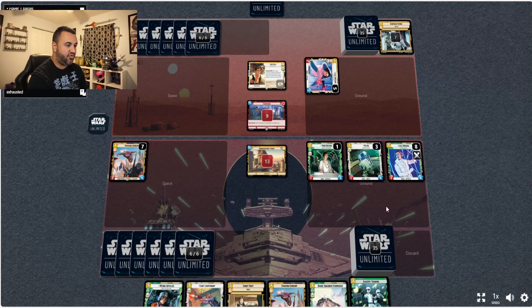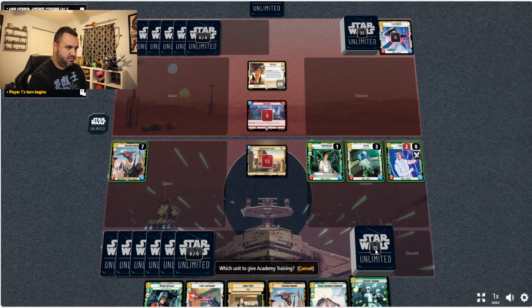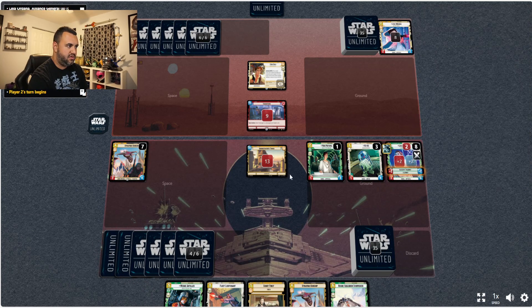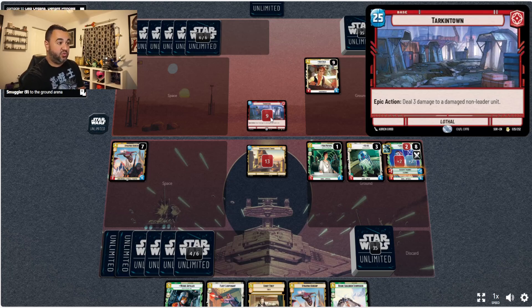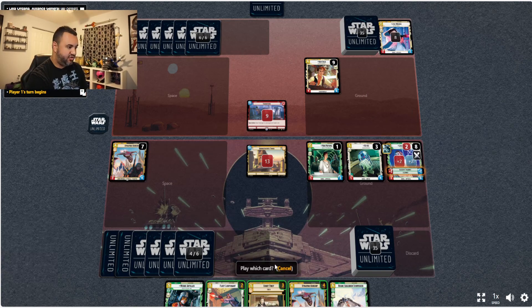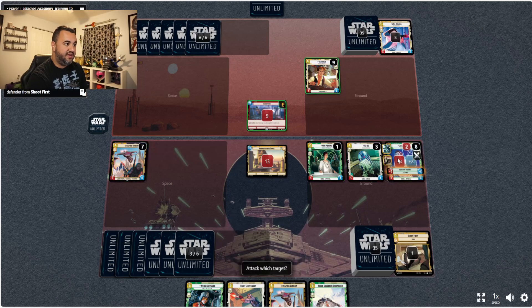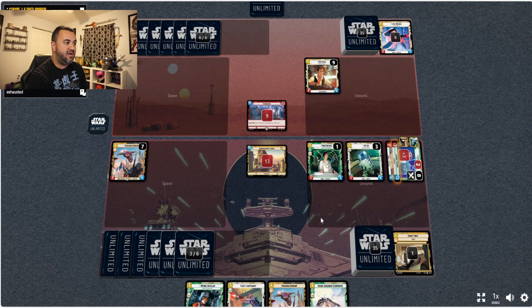The hope is to play Academy Training on Leia — and yes, because it does have the Epic Action which I was afraid of. Now because we played Academy Training, we can play Shoot First — so it did not come back to haunt me. It's definitely going to come back to haunt my opponent though.